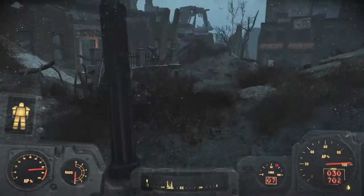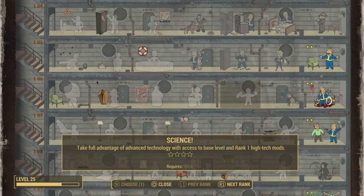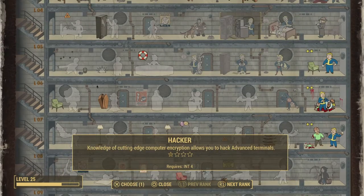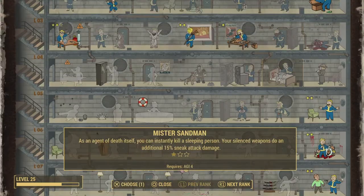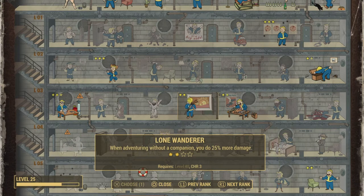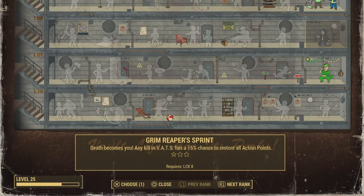We also leveled up, so we need to select a new perk. I've been working towards Intelligence, and there are a few very cool perks that I can unlock in the luck tree as well. I think I can get one more point from a bobblehead into Intelligence — Local Leader will come from the bobblehead we're trying to get today. So I'm fine taking another perk in the luck tree. Both Rifleman and Gunslinger are at their current maximum level, Lone Wanderer doesn't give me anything else either, so we'll go with the first tier of Grim Reaper Sprint — any kill in VATS has a 15% chance to restore all action points. We use VATS quite a lot so definitely going for that.